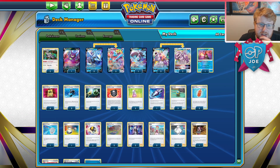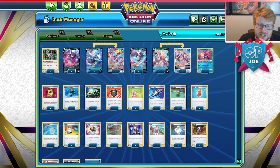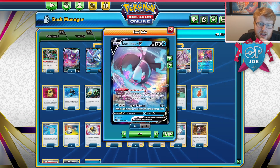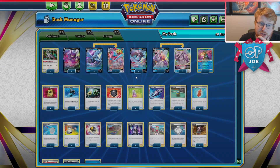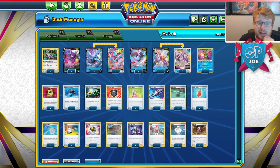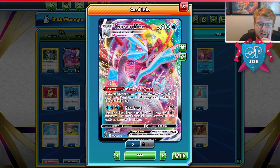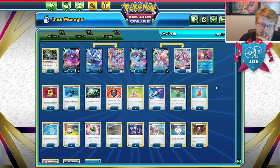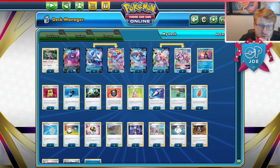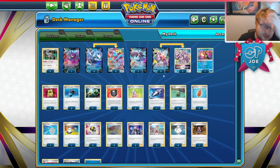Greninja is obviously a huge card. We have Lumineon and Crobat, both pretty good options in the opening stages. Lumineon actually does have an Acro return option in the Lost Box matchup as well. And we are playing double Oranguru — this allows us to guarantee our Glaciated World is going to be connecting on Water energy, because as long as you have a Water in hand you can replace it with the top card of your deck and then Glaciated World immediately. It's a Wisdom World combo that guarantees we get Water energy every single time.